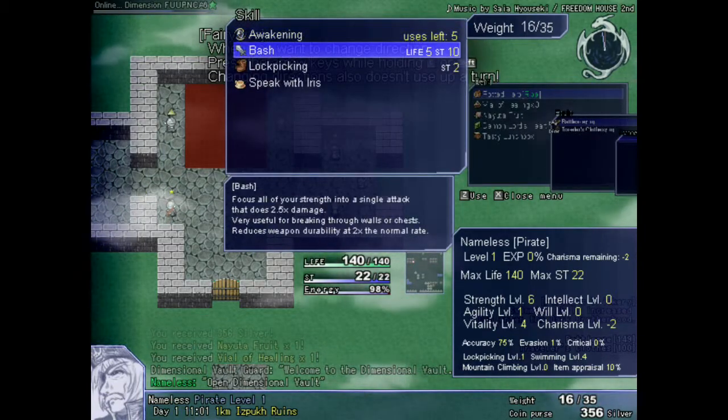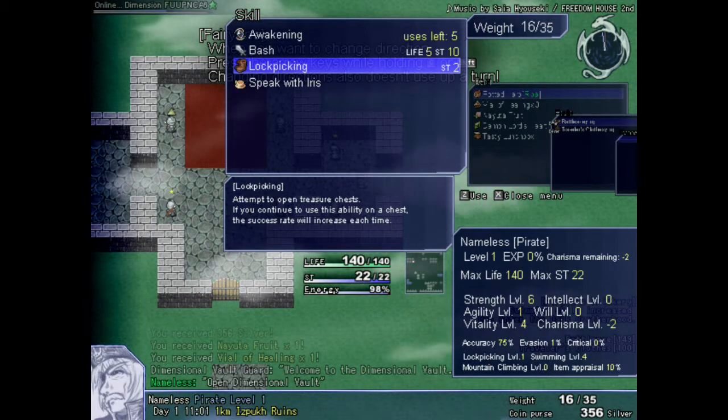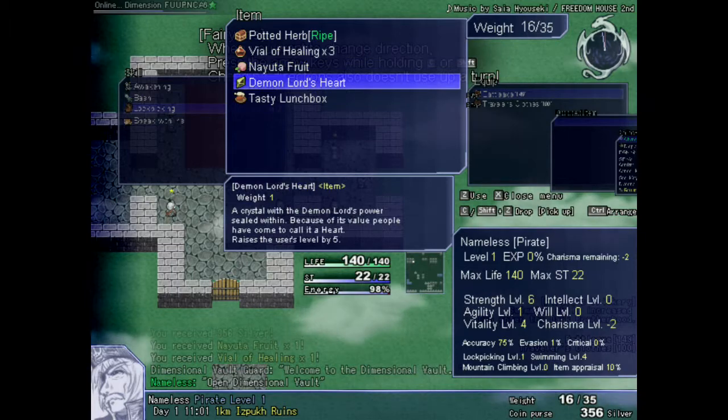However, you have a mini-map available and you can see interesting spots pretty early on and adjust your path accordingly.